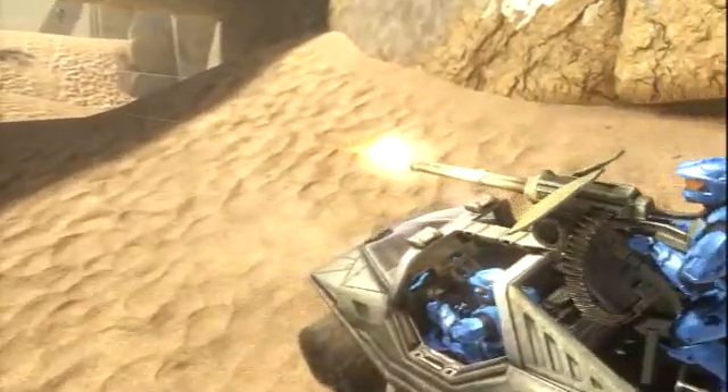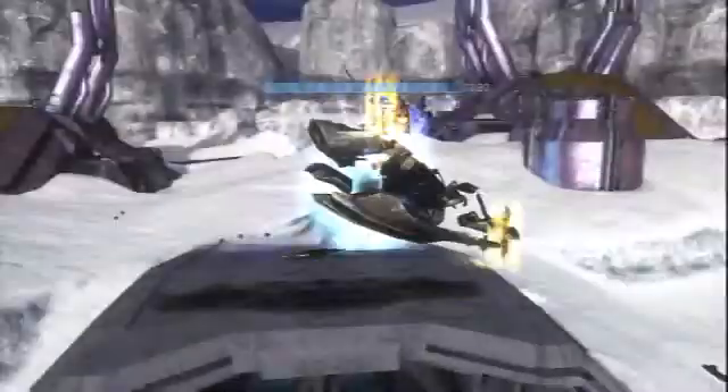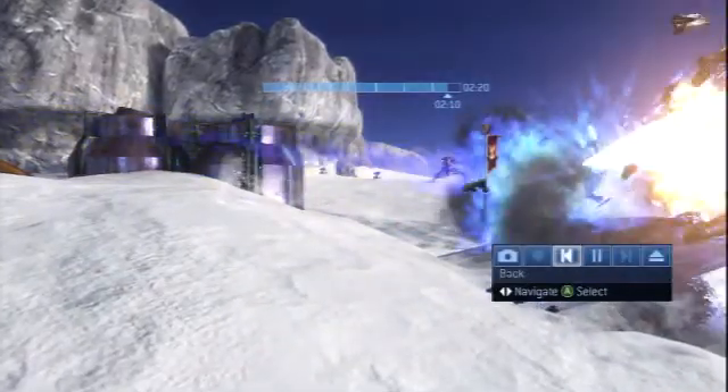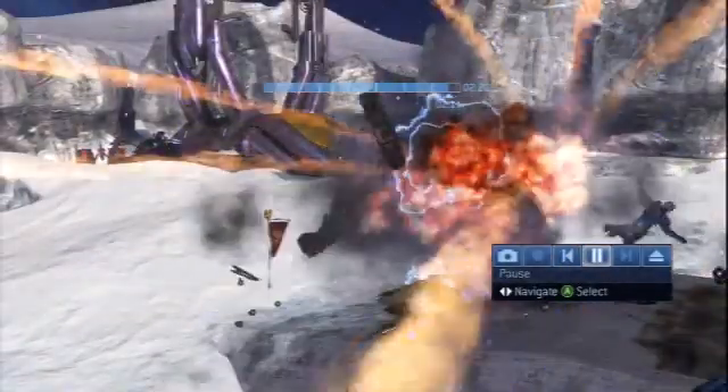I did not know that the Warthog actually had internal dash lights and crap, and so I'm flying around and I'm like, wait — there's actually lights in here? There are two ways to rewind. You can either press left on the D-pad, which is a shortcut, or you can bring up the control pad, highlight the back button on the control pad, press A, and you'll rewind that way.